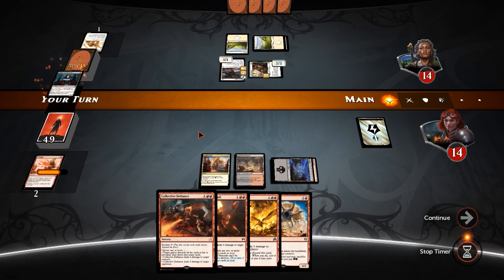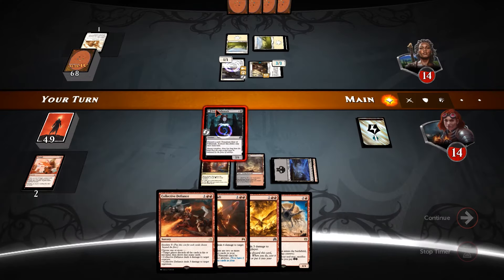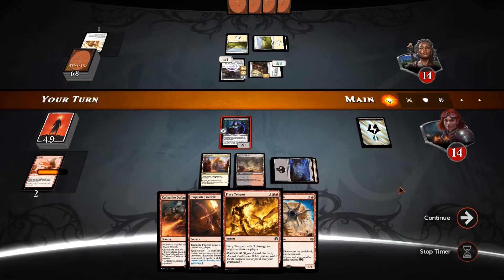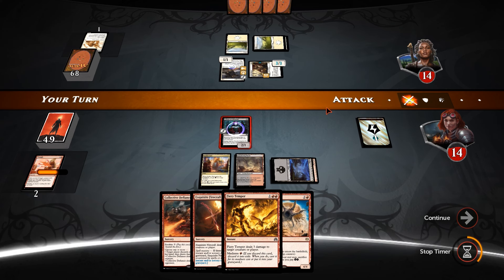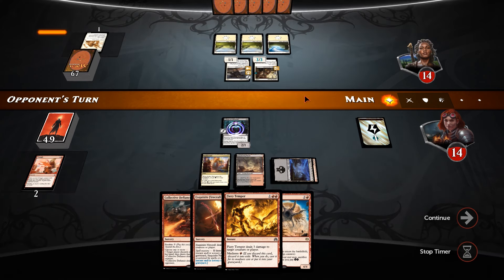So we get the Heir of Falkenrath out as a 2/1, and then we can discard anytime we want, make it a 3/2, Madness out the Fiery Temper, and kill the recruit. I don't think he's got pump spells, so we're just going to wait on maybe an aura to come out, which will be sorcery speed, meaning we can react to it.